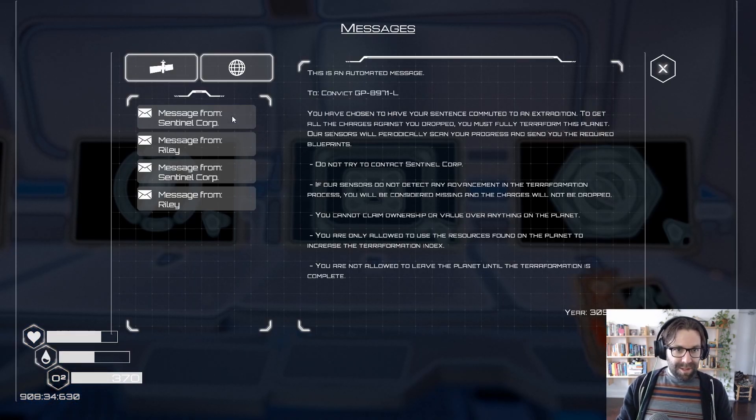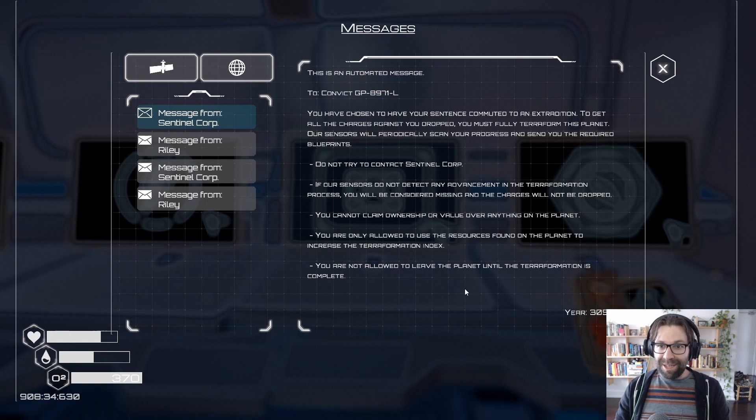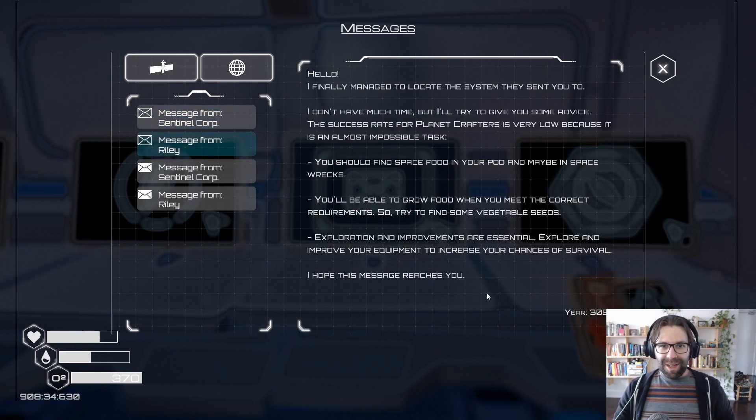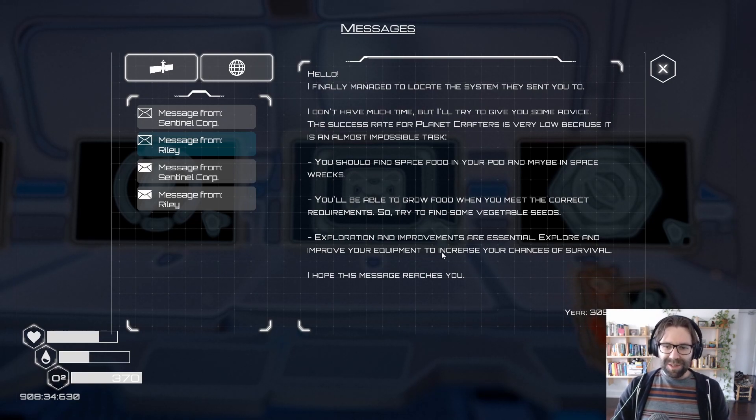Let's check out the messages. From Sentinel Corp — this is an automated message to convict GP. You have chosen to have your sentence commuted. To get all the charges against you dropped, you must fully terraform this planet. I'm a criminal — this is for me. Our sensors will periodically scan your progress and send you required blueprints. You cannot claim ownership or value anything on the planet, and you're only allowed to use resources found on the planet to increase the terraformation index. You are not allowed to leave the planet until the terraformation is complete. Hello — I finally managed to locate the system they sent you to. The success rate for planet crafters is very low because it is almost an impossible task. This is clearly meant for way earlier in the game.